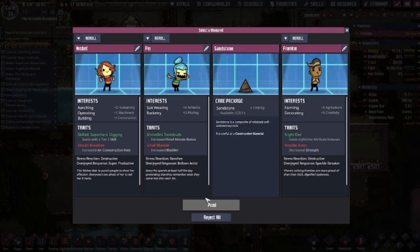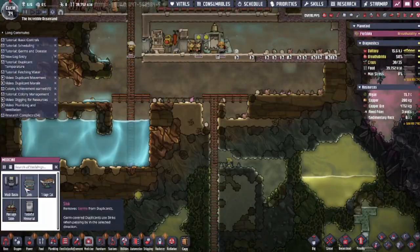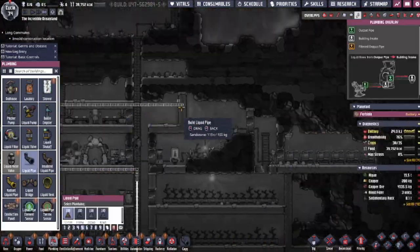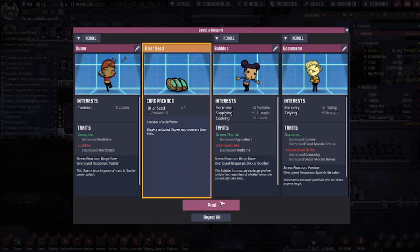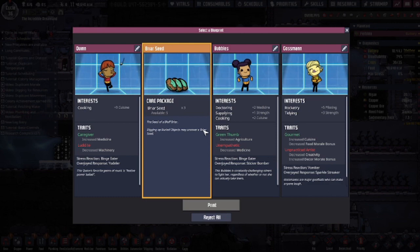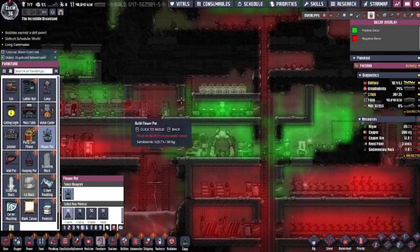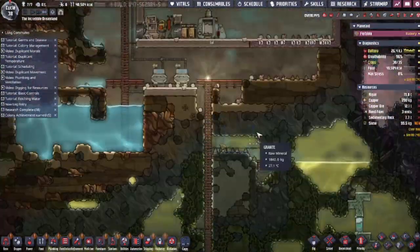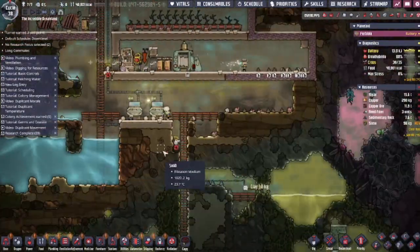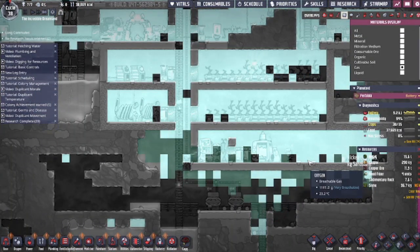At cycle 33, we have another blueprint. I'm not super impressed by any of the dupes and I don't really have enough food to sustain another one, so I just grabbed some sandstone. Now that we've pretty much exhausted our resources here, we're going to have to start expanding. I put down some sinks towards the bottom of our base so dupes can wash their hands before coming back in. Cycle 36 gets us Bubbles — she's got doctoring, supplying, and cooking, which is great since we needed a cook. She's also got a green thumb but realistically she'll just be cooking all the time. I also realized I never finished building our great hall — I'm such a bad dupe manager. I then decided to break into the polluted oxygen pockets and start deodorizing them. I was so wrong about how much polluted oxygen there was — look at all of it making its way into our base. I put down a bunch of deodorizers and now we just wait.